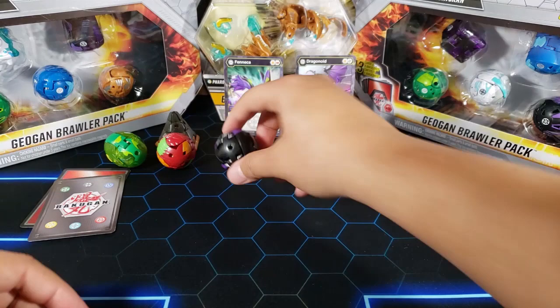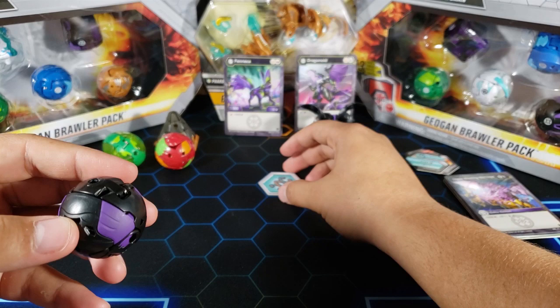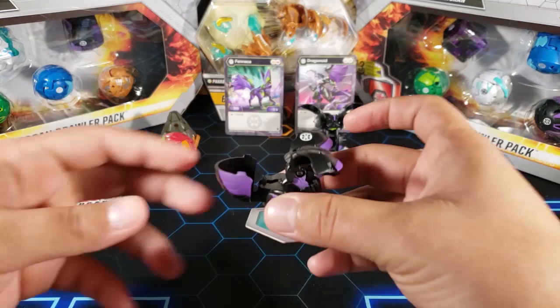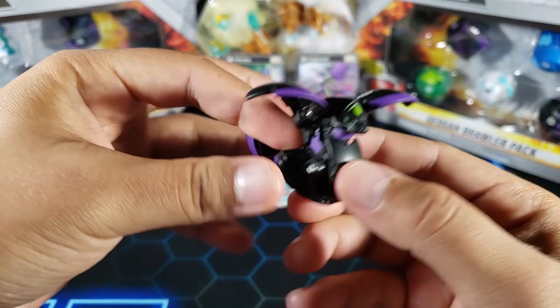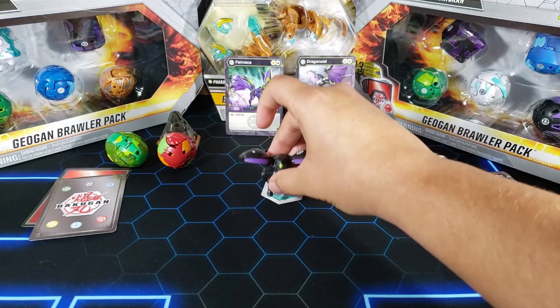Here it is in ball form — looks very normal, doesn't seem to have many moving parts. Three, two, one — bro! Like I said, this one doesn't have too many moving parts, it looks very simple. This is Feneca — very cool though, I like the design. They're getting better with the designs, they just look a lot better than the older bakugan. Very simple compared to the Dragonoid, but very nice.